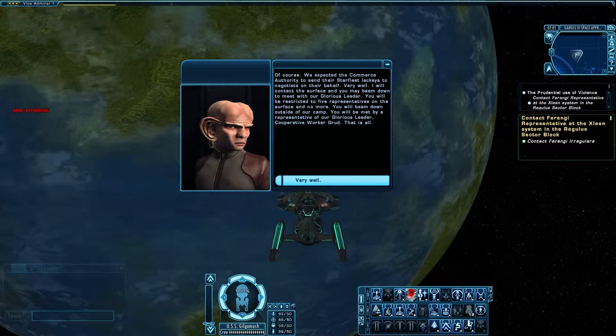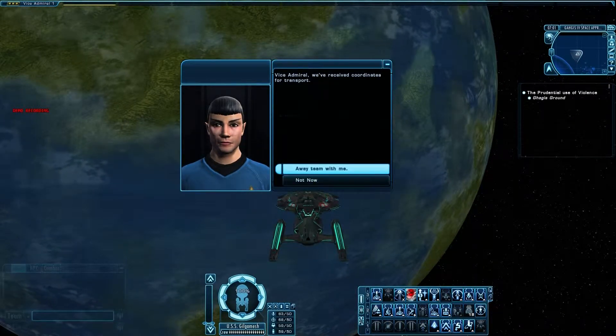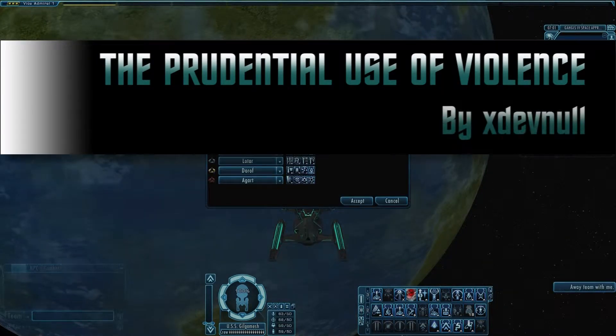Welcome to Bite Size UGC. I'm Captain P.F. Dennis, and this is Rogue Enterprise. This week, we take a bite out of Star Trek Online's Foundry with a review of The Prudential Use of Violence by xDevNull.